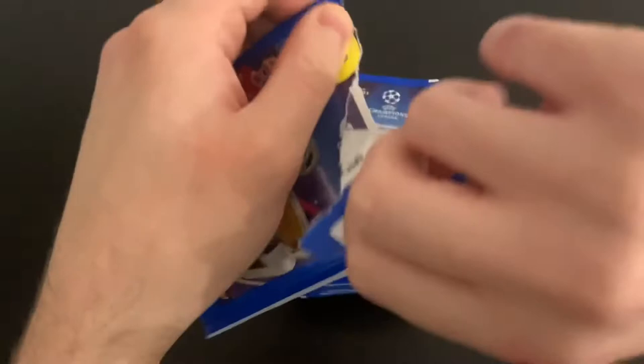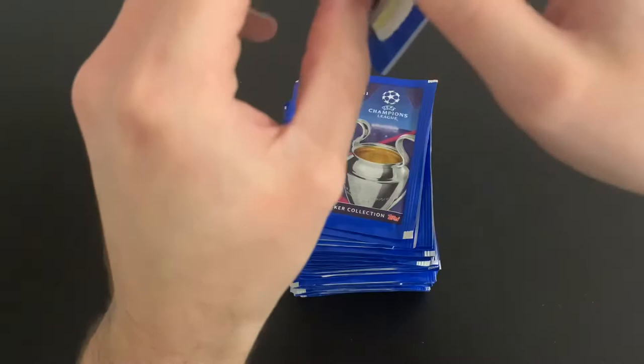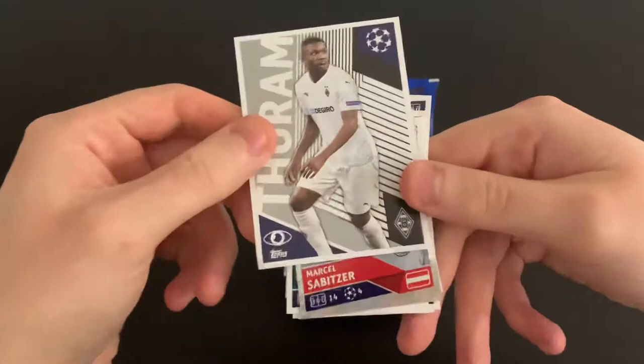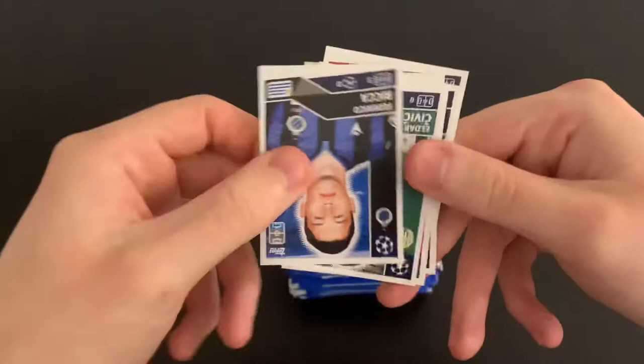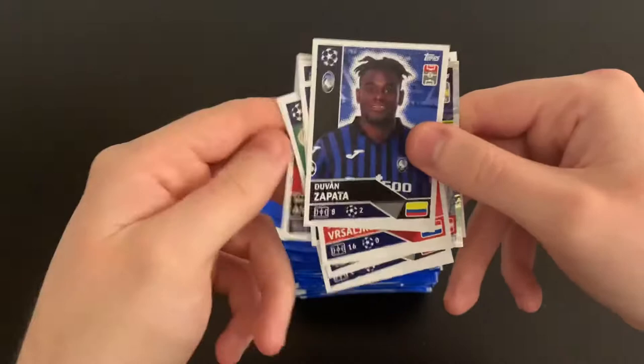Great start to the pack opening. I haven't seen too many Italian team stickers, so it was good to get some right there. Into the second pack: Terram one to watch, Sibica captain, Wanderson, Rika, Sivic, Hansen, Demiral, Antonio, Zapata and Vesalko — decent start.